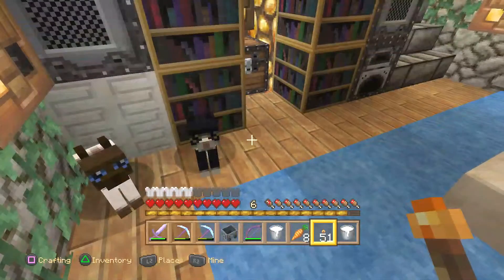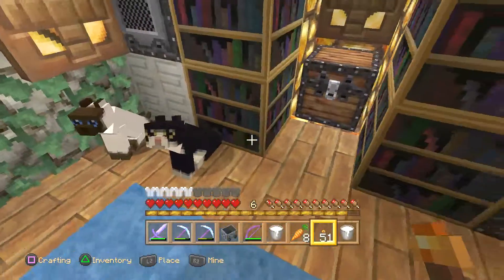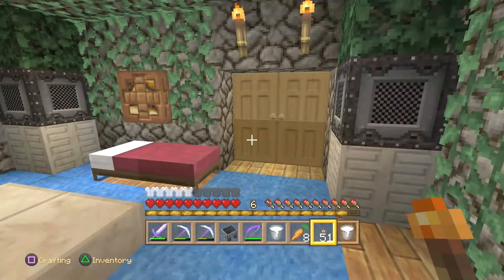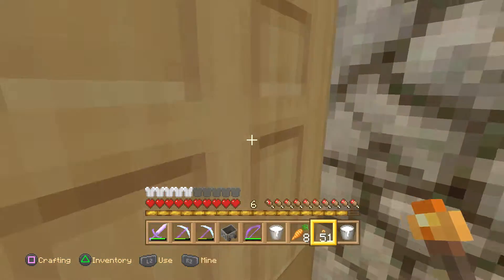I'm playing Minecraft on PlayStation 4 in my Phoenix Genesis Survival World with the Natural Texture Pack. Today we have Suki and Harley here to join us, and previously we showed you our Music Lounge Cat Chill Out Underground Water Room Tour, and now we're going to go through those double doors.